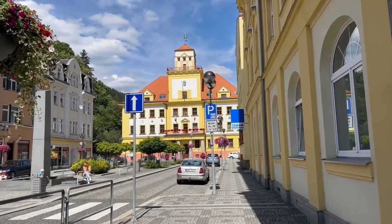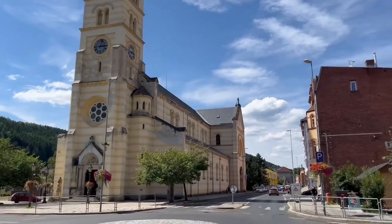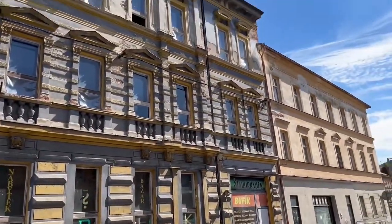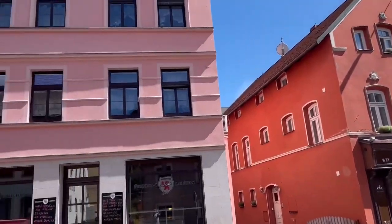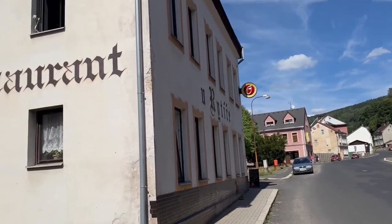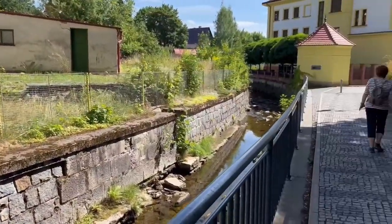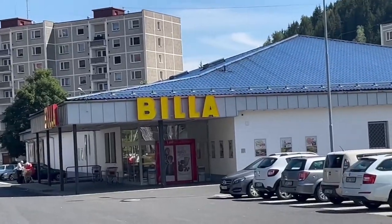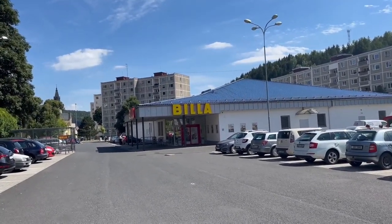There's the government building — that's actually the main square. And then there's that church that I just showed, and then there's more houses. Look at this building. Here are some more nice houses. We're in the heart of Kraslice right now — there are some nice back roads around here. We're trying to find a cafe. House on a hill. Before we leave, we're going to this little supermarket called Bila — in translation, that means 'white.'